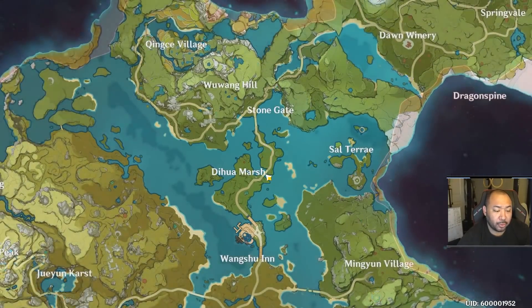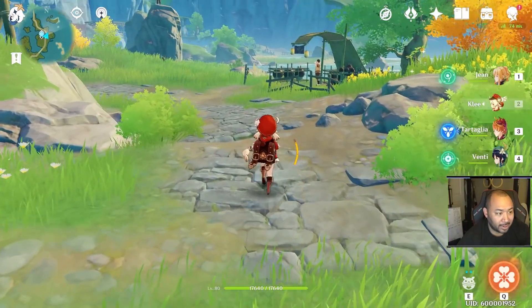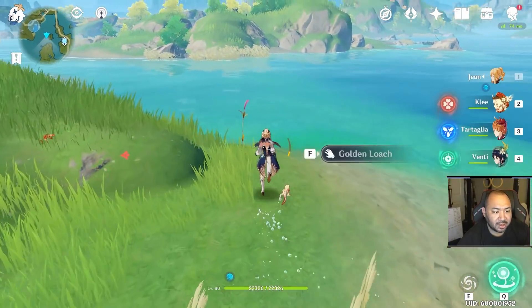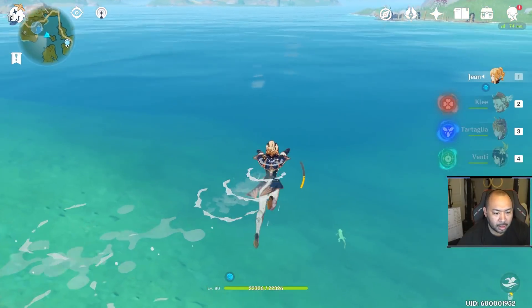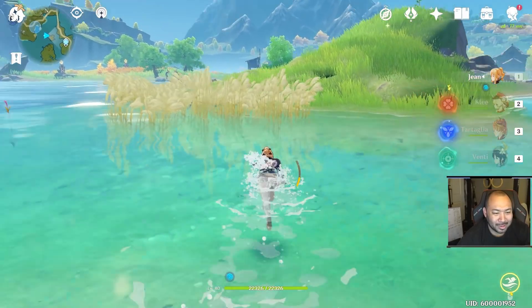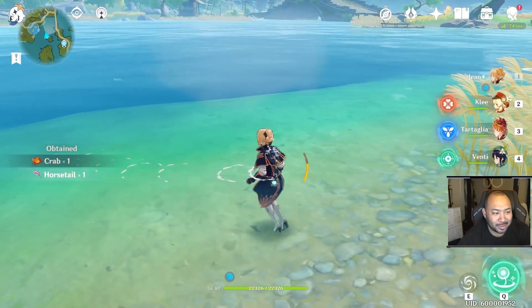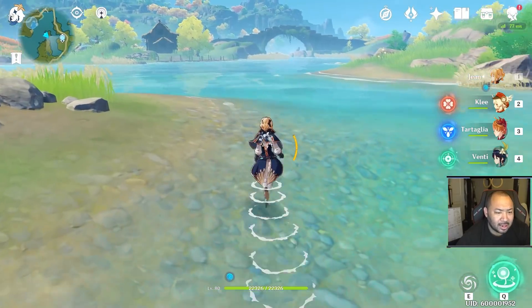Last but not least takes us back to Dehua Marsh — the same place we found the bridge for the loach pearls. What you're looking for here is something called silver grass, which kind of just looks like wheat. Throughout Dehua Marsh, along with the silver grass, you can find horse tails. And — oh! There's the loach lizard! He got away. That little lizard that just ran away from me is the one that actually has the pearls, so apparently they hang out around here too.